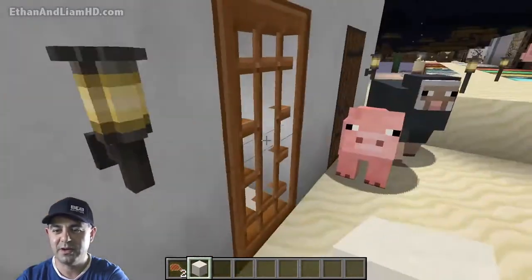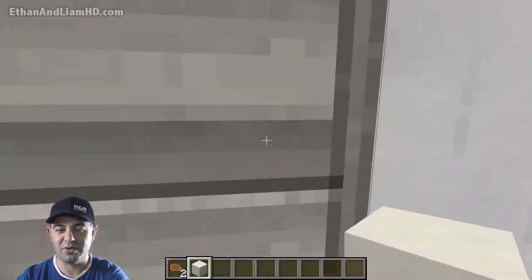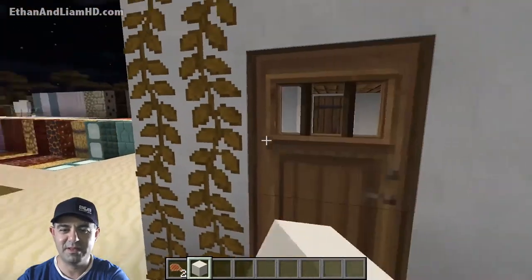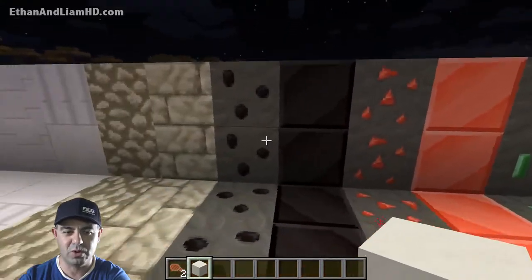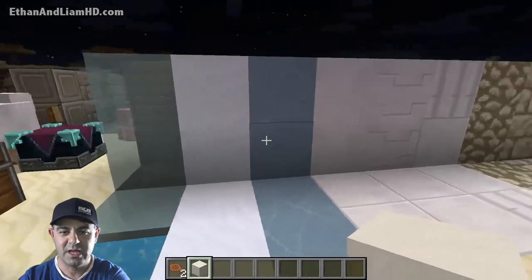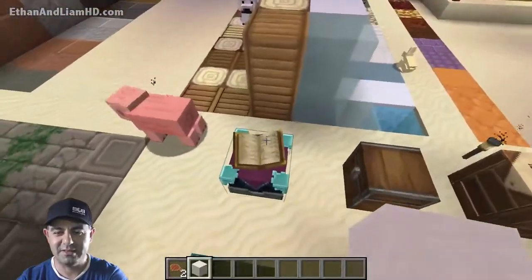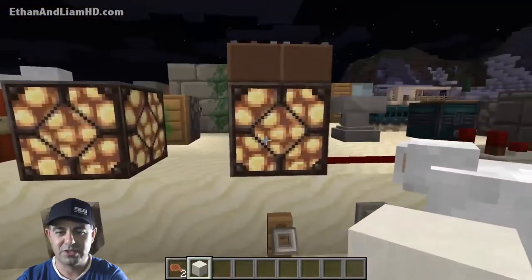That door looks pretty much the same but this door looks freaking sick — probably my favorite door right there. I love open doors like that. The iron door looks awesome. These torches are legit, I really like them. The beds look pretty much the same, the vines look cool. I laid out all the different blocks — all the different ores, stones, chiseled quartz, columns, ice, snow, enchantment tables, chests, and all the different redstone things.